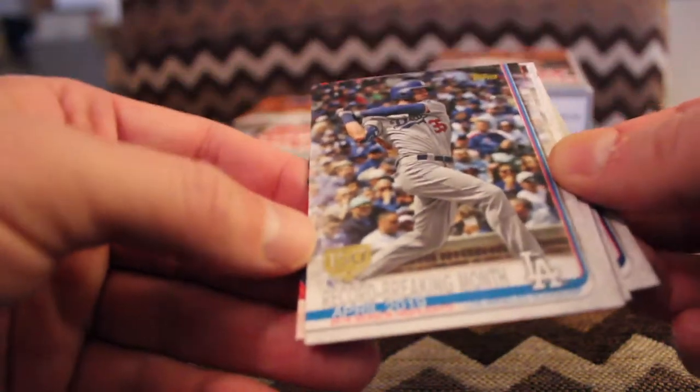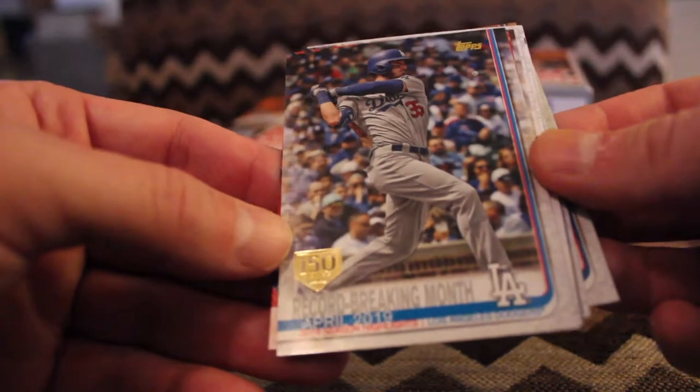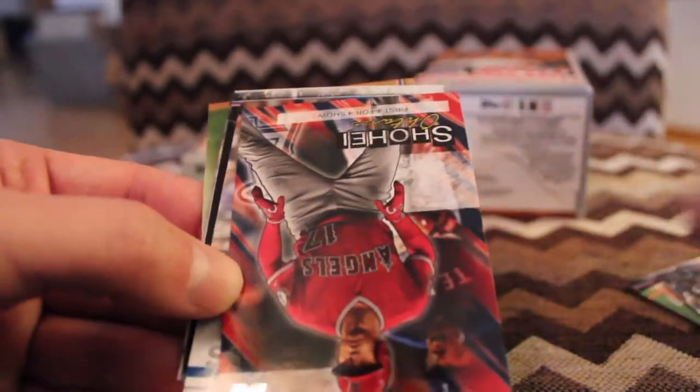150 Years card, record-breaking month, April 2019, Dodgers. And I believe that was when Cody Bellinger was on his tear. That is a Cody Bellinger card.